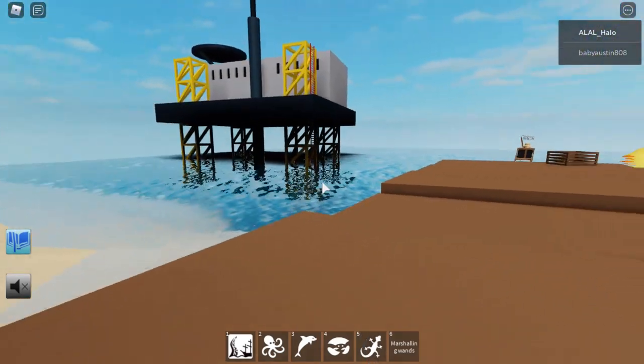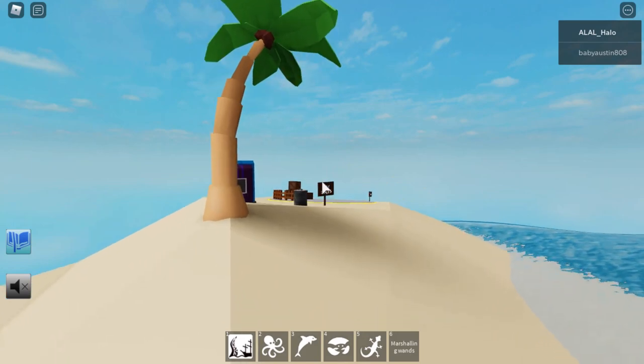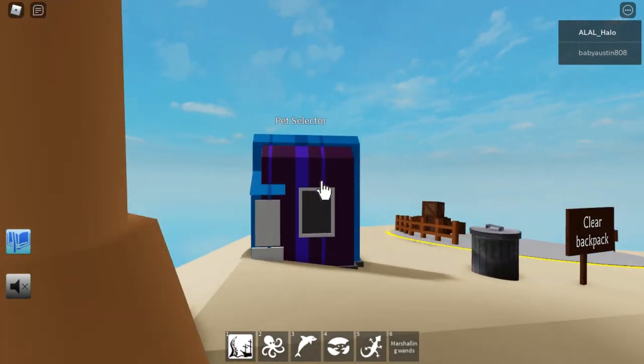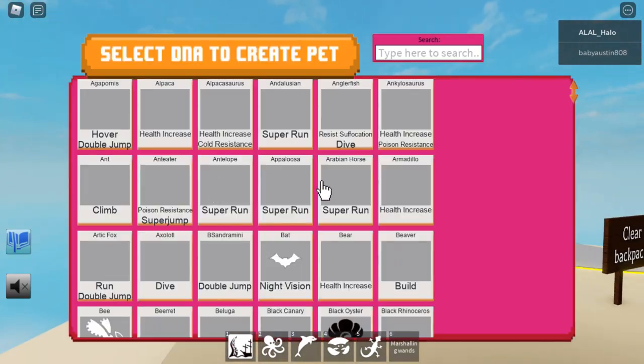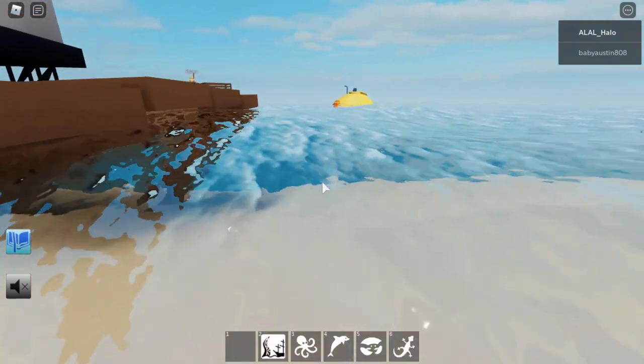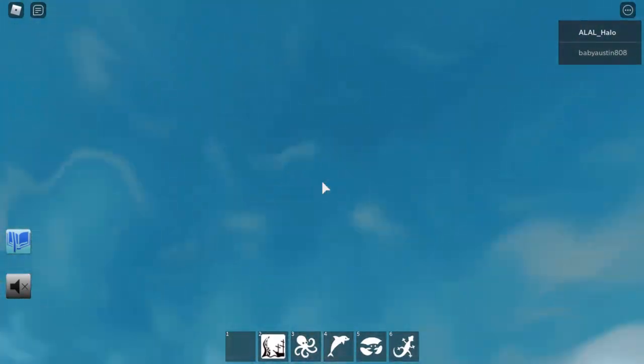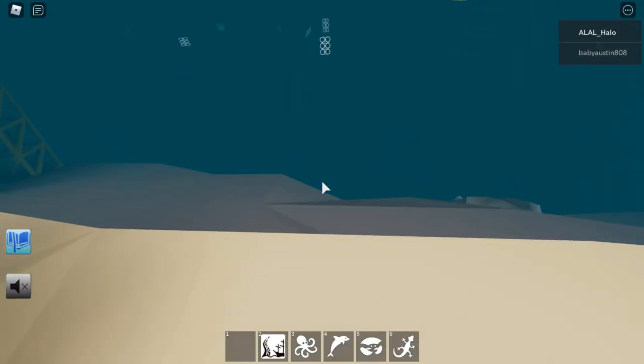You will probably want to unlock the Anglerfish as well. The Anglerfish is tradable, so if you see anyone with it, you can probably ask them to get it. I'd recommend it because it's got Resistance and it's got Dive.